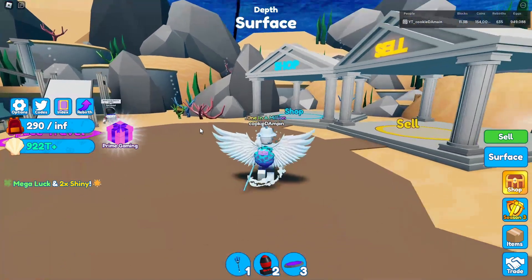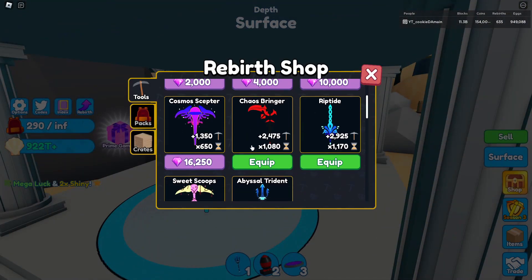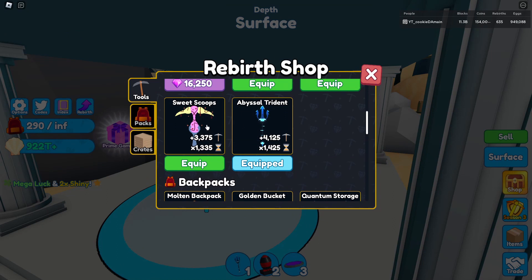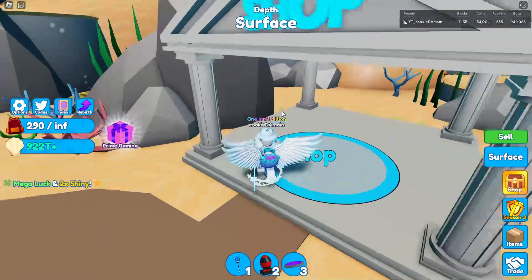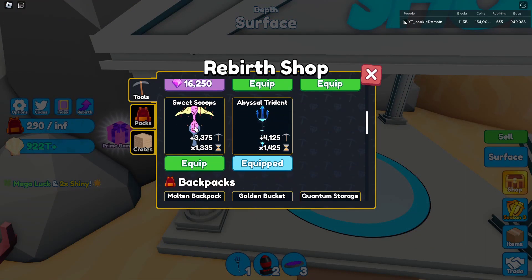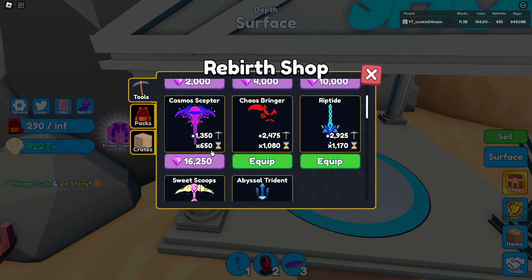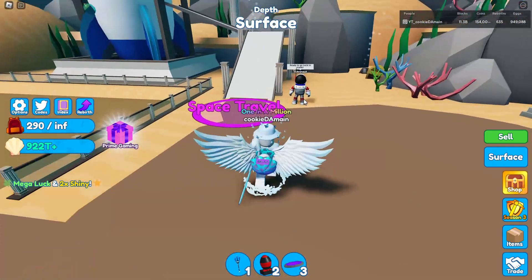Speaking of the shop, you're gonna want to grind some more gems because this update is gonna need tons of gems. There's definitely gonna be new tools in the rebirth shop for the candy world and you'll need gems to upgrade your tool. I have infinite backpack so I don't need to grind for that, but I do need to grind for the tool. Also, the sweet scoops might be related to the candy world — maybe he was hinting at that.